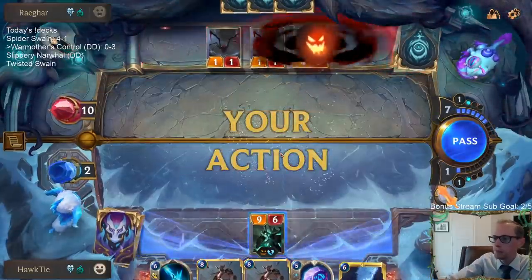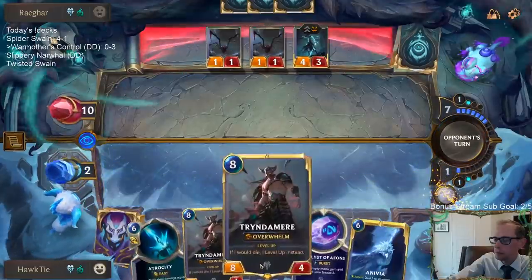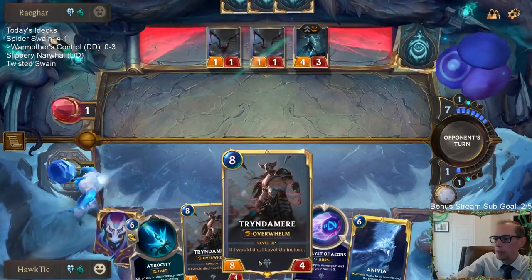Tryndamere. Well, we could sacrifice Tryndamere — it would do eight and then attack as a nine-nine.